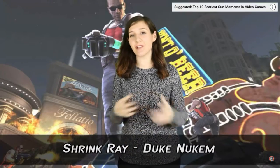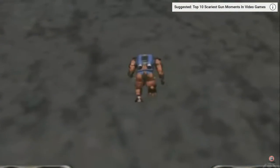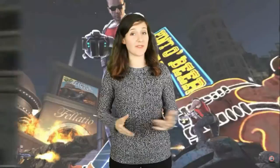Number 5: Shrink Ray from Duke Nukem. Venturing into some classic science fiction here, the Shrink Ray in Duke Nukem shrinks your opponents down to tiny creatures that you can step on and kill in one shot. It's fun, effective, and your shrunken enemies are 10 times weaker to weapons than they normally are.